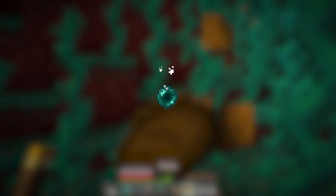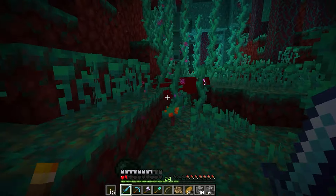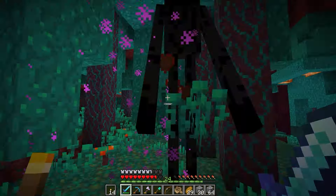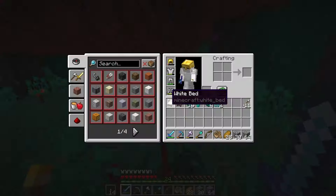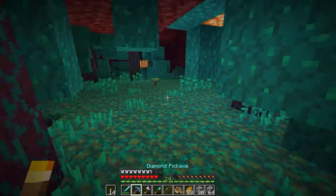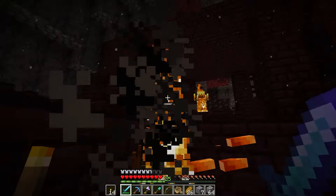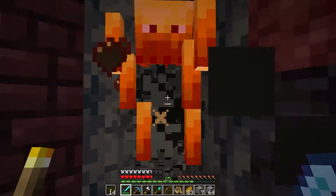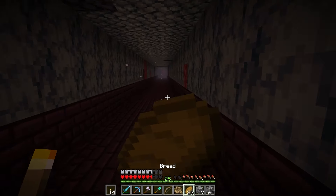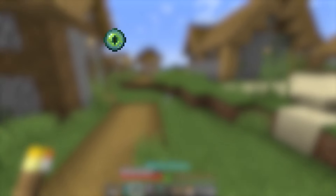There were two blocks needed that can be easily acquired in the End, so I headed to the Nether to kill some endermen. We tried — 20 pearls should be good. And blazes, to craft some eyes of ender for locating the stronghold.